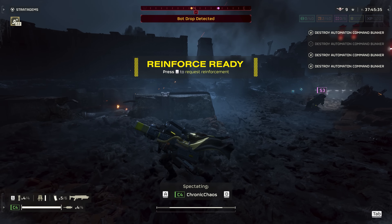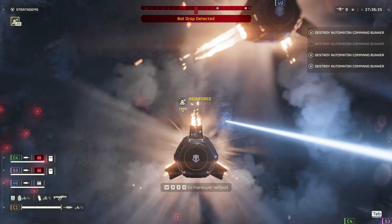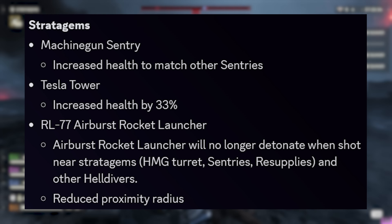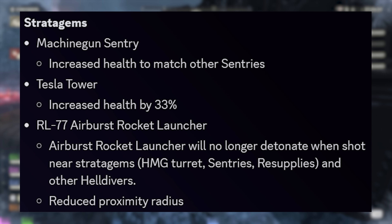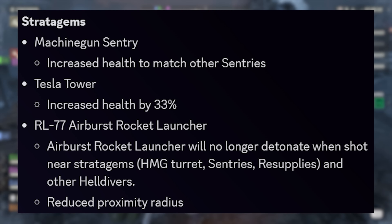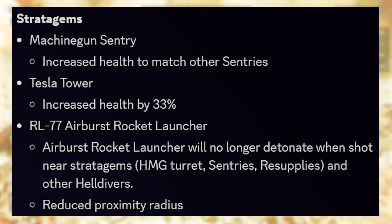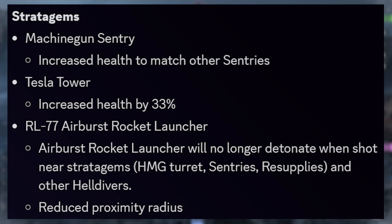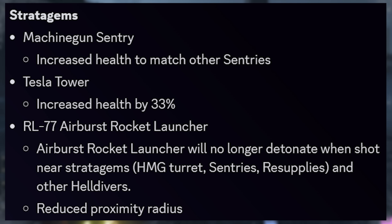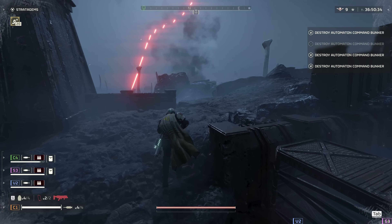There are 25 individual changes across primaries, secondaries, support weapons, and stratagems. Starting with stratagems: the Machine Gun Sentry now has increased health to match other sentries. The Tesla Tower gets a massive 33% health increase. The RL-77 Rocket Launcher — aka the team killer — no longer detonates when shot near other stratagems like turrets, resupplies, or other Helldivers. It also received a reduced proximity radius, meaning a smaller area where it perceives a threat and detonates.